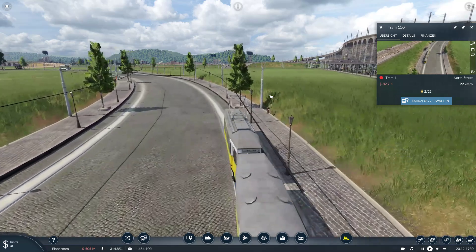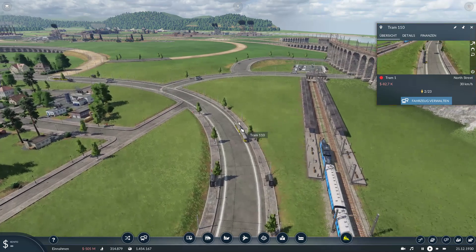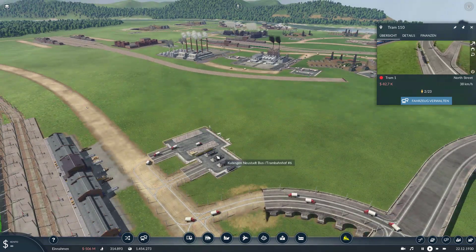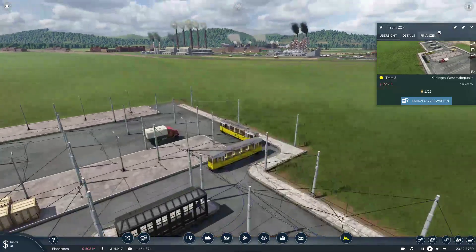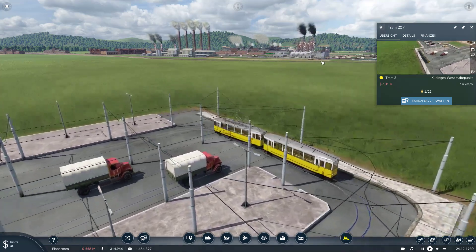Wait - why is it tram number one? That's the wrong line! What happened? I took the wrong line - we wanted to go with the yellow line, tram two. I'm sorry guys, let's start it again with the right line - the yellow line.